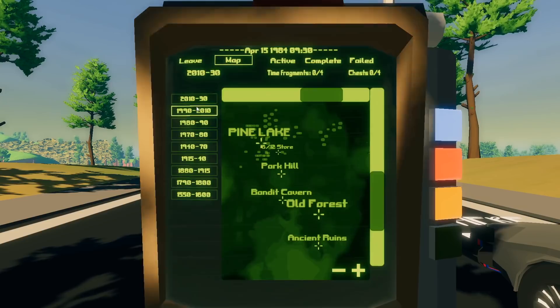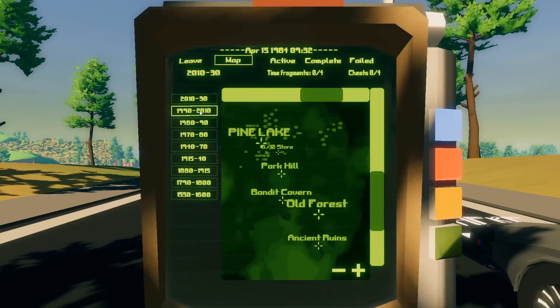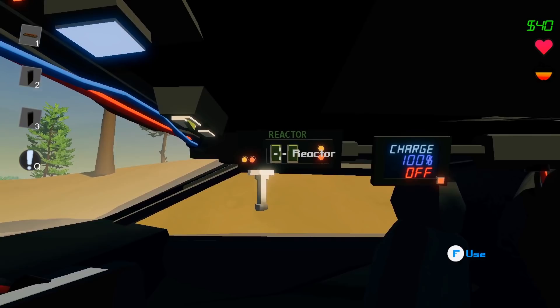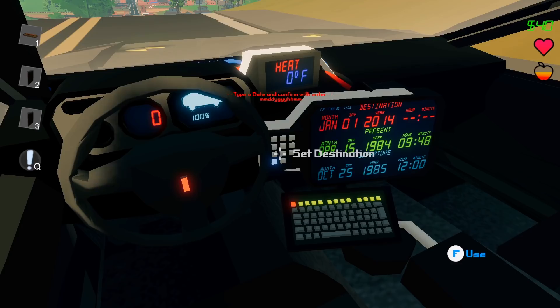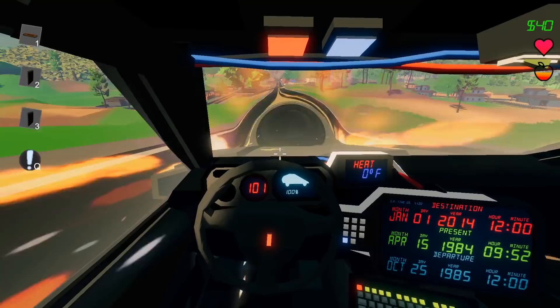These are all the different time frames you can go to - all the way from 1 AD to 2030. There are quite a few different maps with dates that actually change the map. I definitely want to try 1 AD later. Right now it wants me to go to 2014. We got to turn our reactor on, do the time conduction - this is where it gets a little complex. We actually have to manually set our destination. Let's go January 1st, 2014, at 12 midday so it's not dark out. Hopefully I did this right or we're probably gonna kill ourselves once we hit that 88.